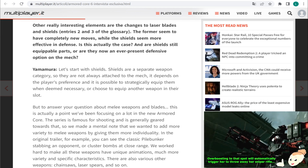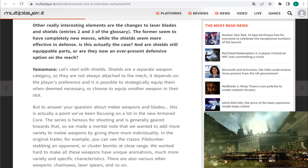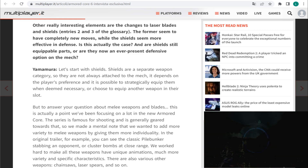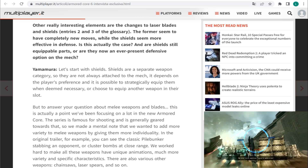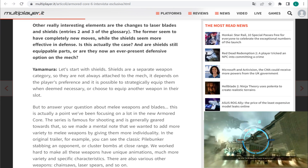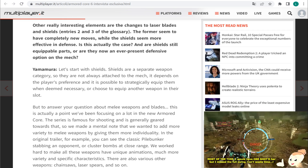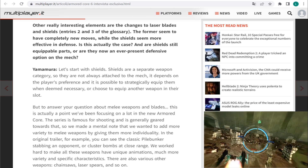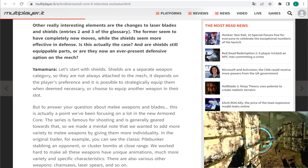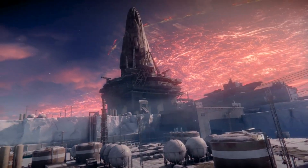Yamamura's response was: let's start with the shield. The shields are a separate weapon category, so they are not always attached to the mech. It depends on the player's preference — it's possible to strategically equip them when deemed necessary, or choose to equip another weapon in their slot. But regarding melee and blades, this is actually a point that we've been focusing on a lot in the new Armored Core. The series is famous for shooting and is generally geared towards that, so we made a mental note that we want to add more variety of melee weapons by giving them more